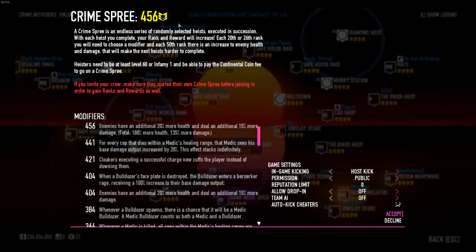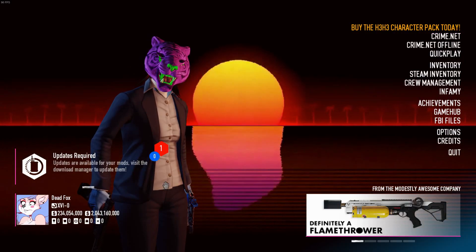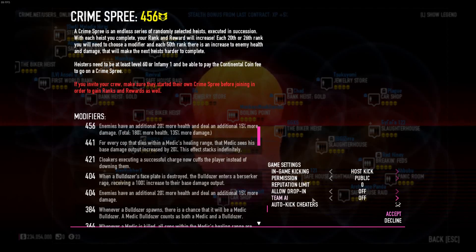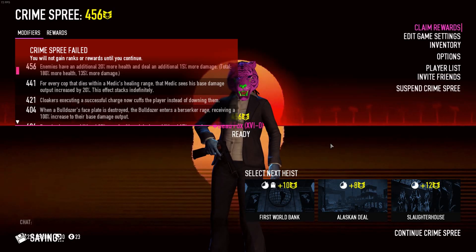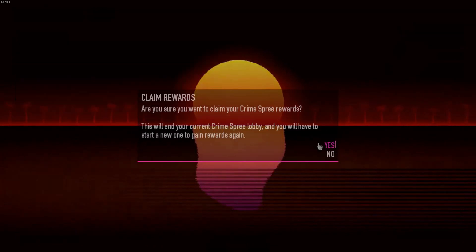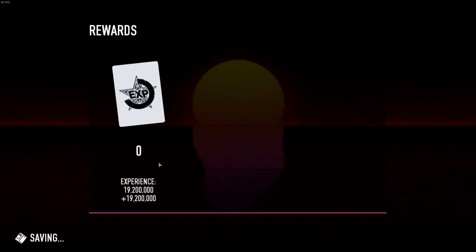Keep playing until you lose, and after that go to the main menu and become Infamous. Don't cash in your rewards, not just yet. Go Infamous and start at level 0. After that, go to Crime Net and select Crime Spree, then cash in your rewards, and you'll get a bunch of experience and cash. Otherwise that experience goes to waste if you do it when you're level 100.